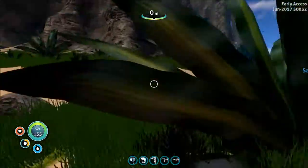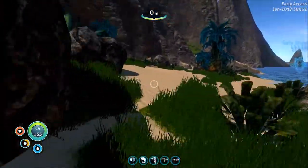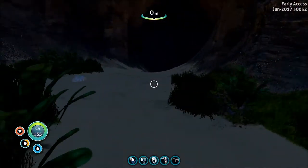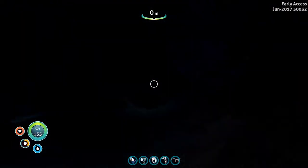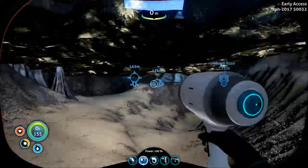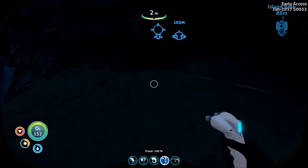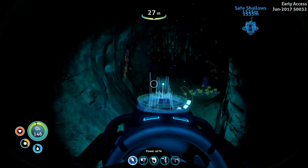On my character now I have an ultra high capacity air tank, which is sadly only 20 more than the high capacity one. And improved flippers or something like that, so the flippers are better — I'm supposed to move faster than I already did. I don't know where the other precursor stuff is, but there is a tunnel thing down here that I've gone through a couple of times.